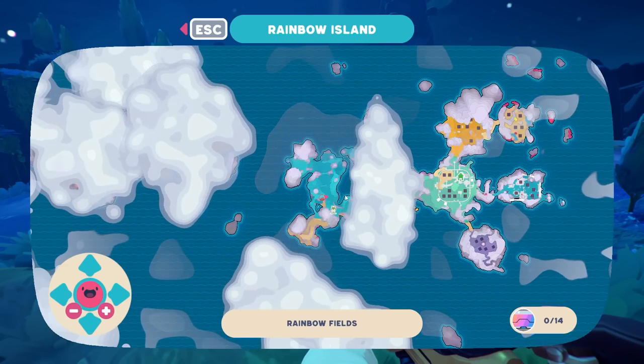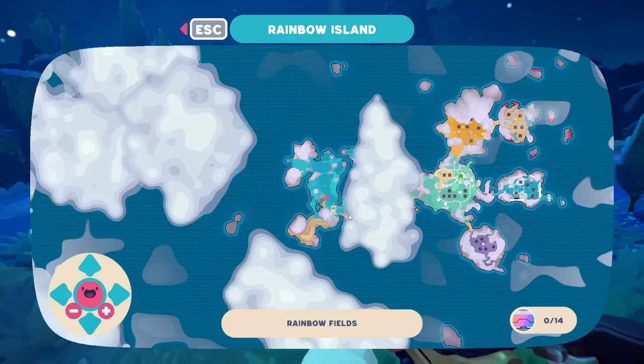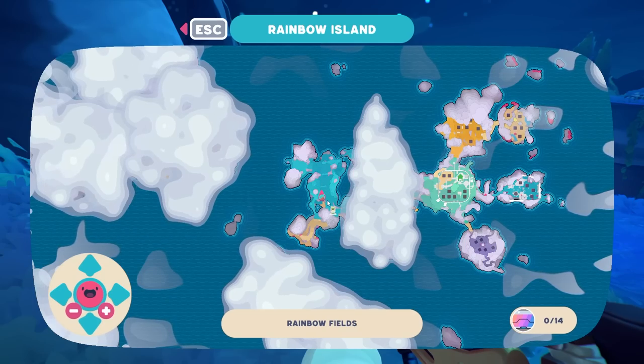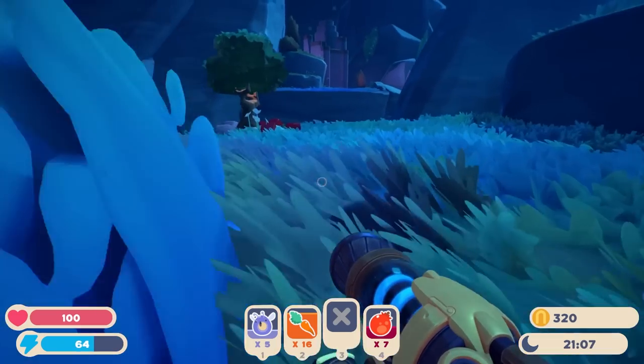Rainbow Island. Oh — so we've got a map now, of some variety. Map data required. Okay — uncover more of my map. Oh cool, so I can actually just press M to pull up a map. I probably should have tried that earlier.